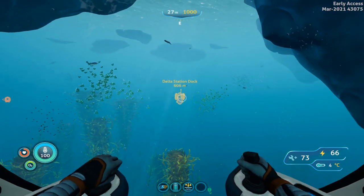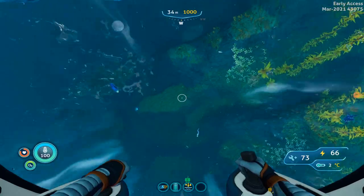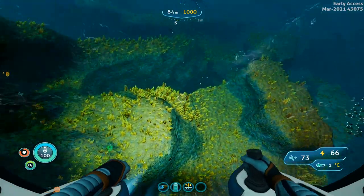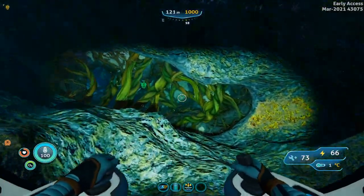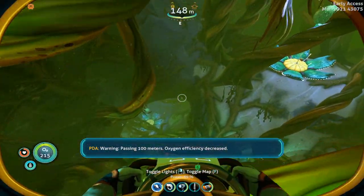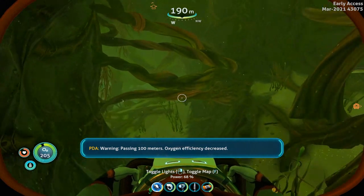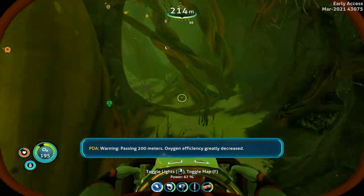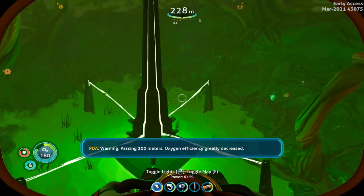We are 600 meters away from the Delta Station Dock Beacon. If you've gone directly west, you should be able to look down and see these access caves into the kelp forest — here's one of them right below us. The Sea Truck doesn't really work that great down here, so you'll want to swim. As you go in, you basically want to spin yourself around, go east, and as you descend you twist yourself to the left and just keep twisting and going down. Oxygen efficiency is greatly decreased, and voilà — it should end up at the lowest part of this area, 225 meters or so, with the obelisk.